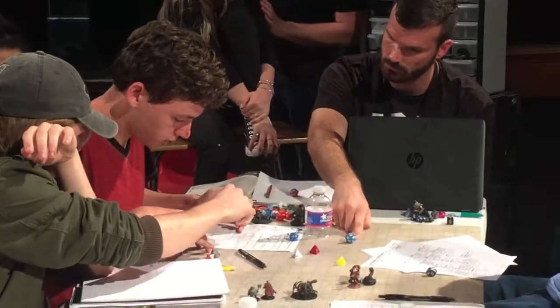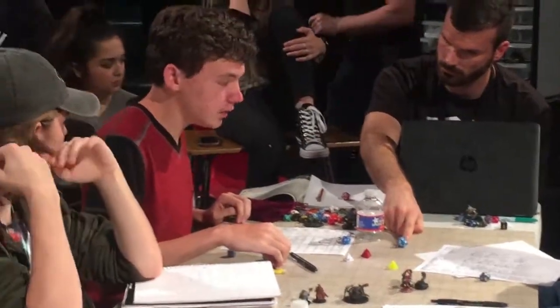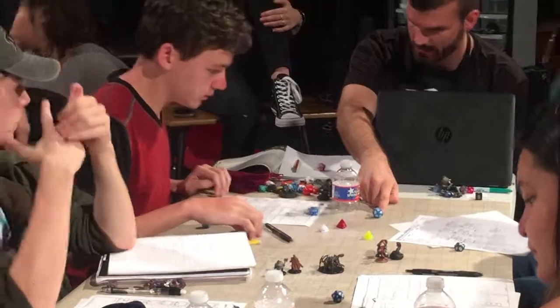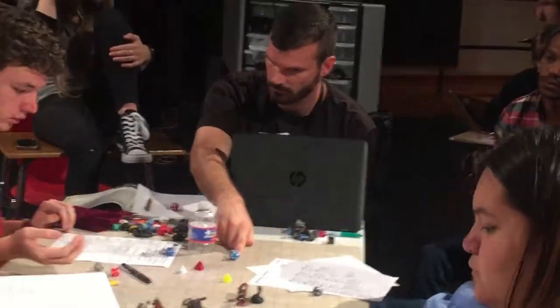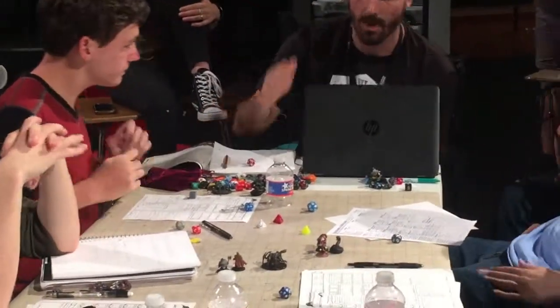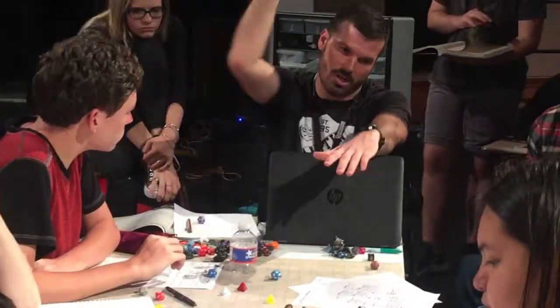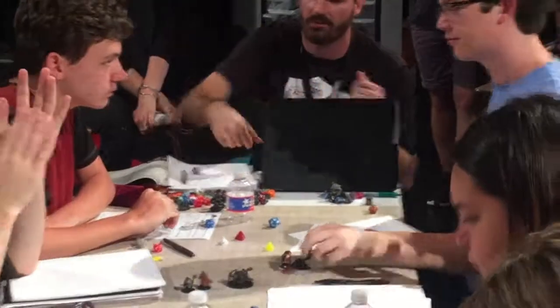We're using the hand axe — plus five. That's 16 — hits! Damage? Plus five because you're raging. Ten! You slice it right where it's holding on — you cut the arms and it just crumples, pitches and falls off.